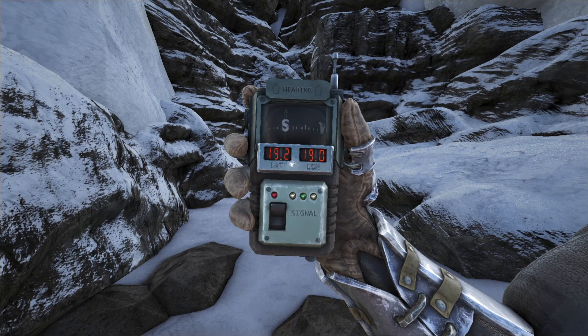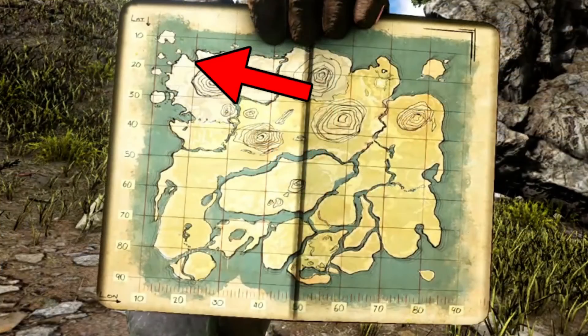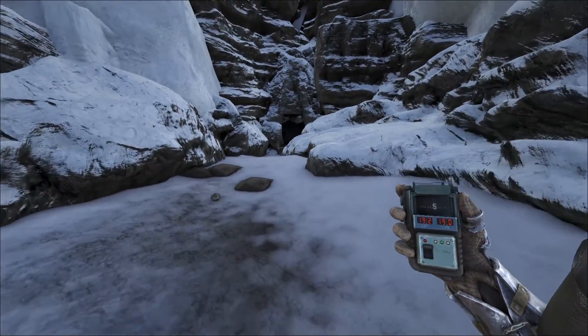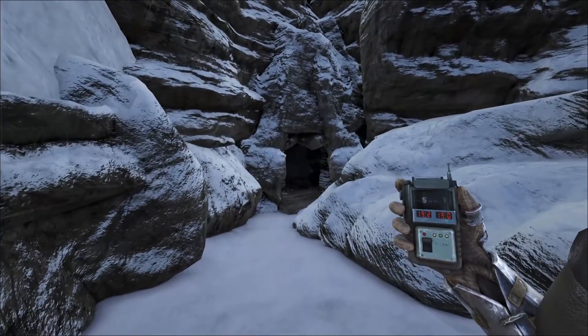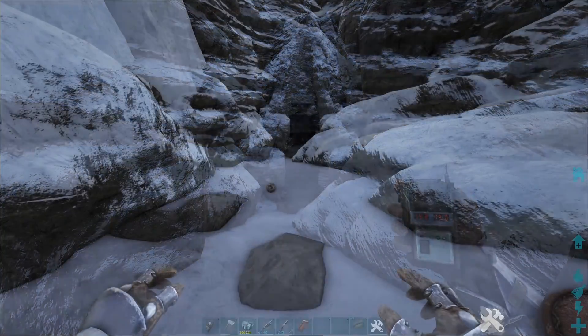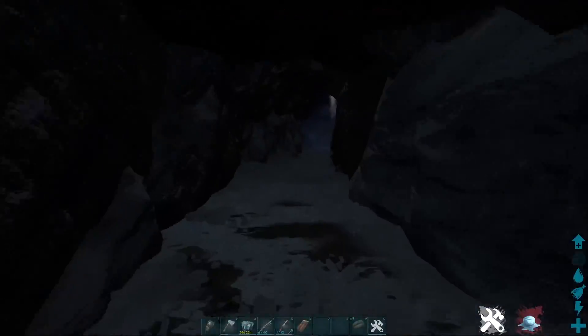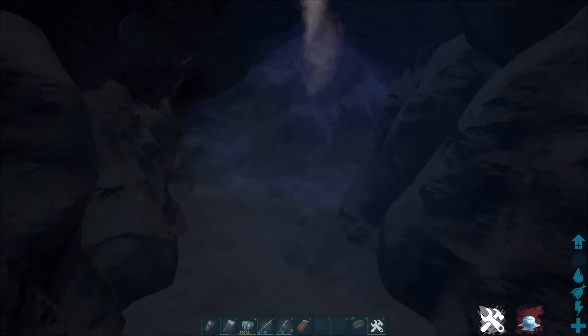Once you have everything you will need, you will want to head over to the coordinates 19.2 and 19.0, which will be right here on your map. When you get to these coordinates, you will want to look for this snowy cave entrance, then put some sleeping bags down outside of it and head inside, and follow where I go on screen now to get the artifact of the Skylord. And then once you have it, just head back the way you came.